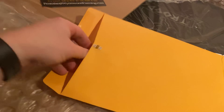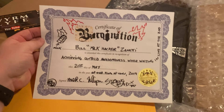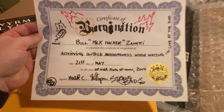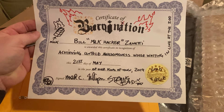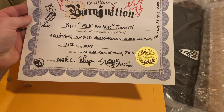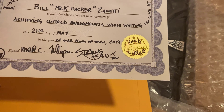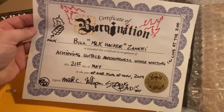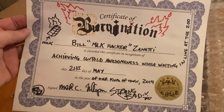This awesome thing with one hand. First off, it comes with a Certificate of Burn-a-Nation: the Bill Milk Hacker Zanetti achieving untold awesome, missful waiting in line at the zoo, 21st day of May of our King of Town 2019. Gold, excellent circle — it's signed by Strong Bad, that's awesome! And there's milk that's burning, so I'm the Milk Hacker. That's fantastic.